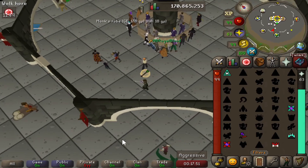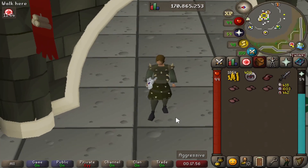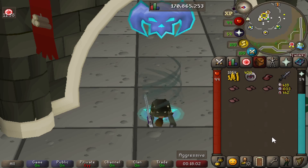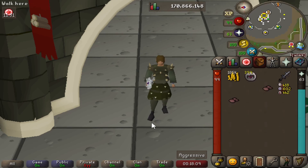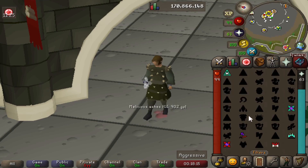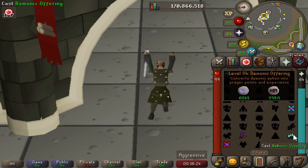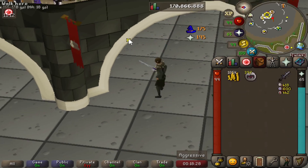One good thing that happened is I could test whether it's worth bringing Wrath runes to turn ashes into prayer points. As you can see, I have 59 prayer points and I used 3 ashes for only 4 prayer points. I don't really think that's worth it. Let me try again — 1 ash only gives 1 prayer point. So it's probably not worth bringing this, since it takes up an inventory slot and Wrath runes are kind of expensive for just 1 or 2 prayer points.